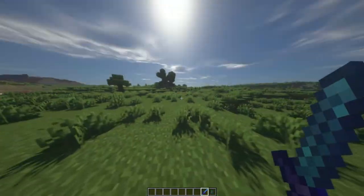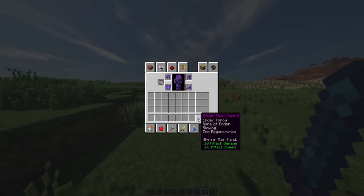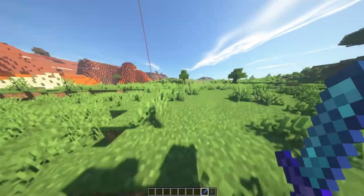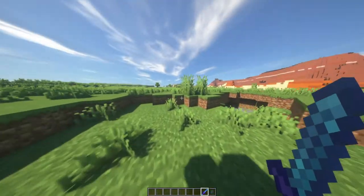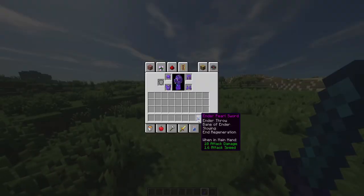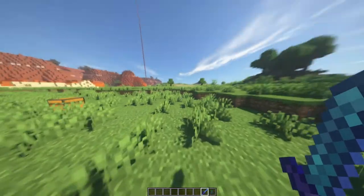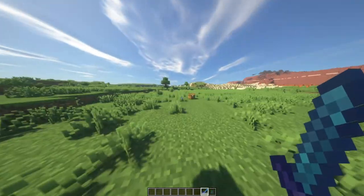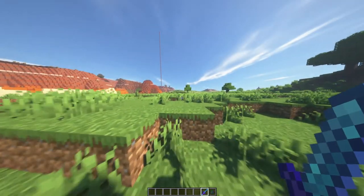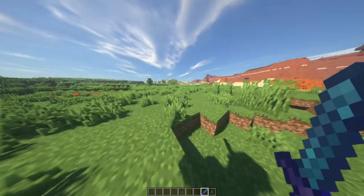From killing these guys you can get something called the Ender Pearl Sword. It has the Ender Throw, Bane of Ender Slowing, and End Regeneration enchantments. It has 10 attack damage and 1.6 attack speed, and watch - when you right-click it throws ender pearls so you can literally teleport with this sword. It does an insane amount of damage and you don't even need any ender pearls in your inventory - just right-click and it'll teleport you.